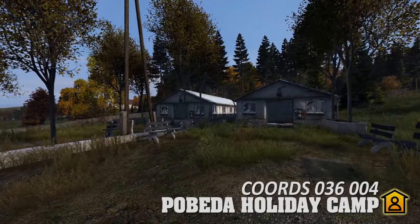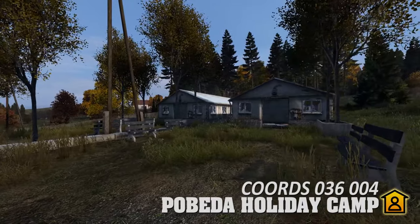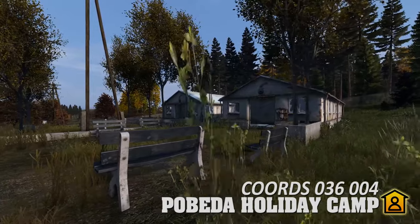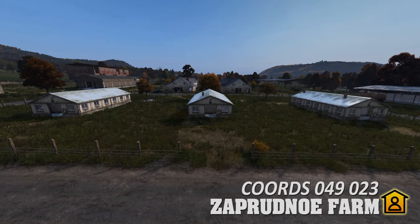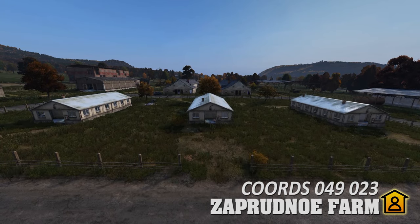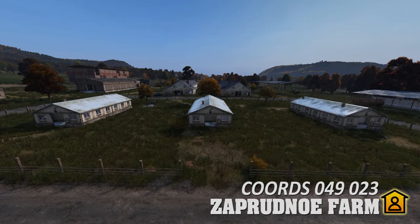Between the small village of Tizzi and the town of Starry Yard, you'll find Pobeda Holiday Camp as well as these two civilian barracks locations. Just off the northern highway between Novaya Petrovka and Ratno, you'll find Zaprudno Farm, which is home to these three civilian barracks locations.